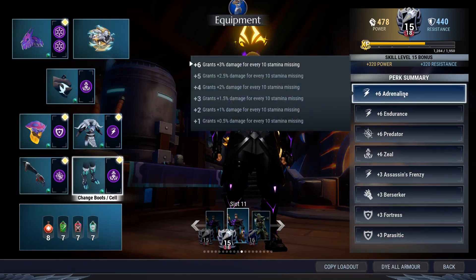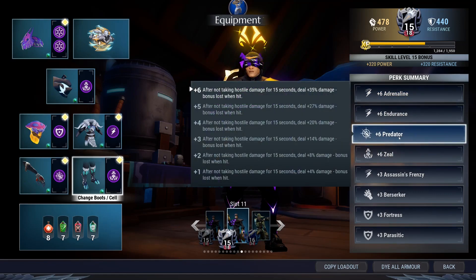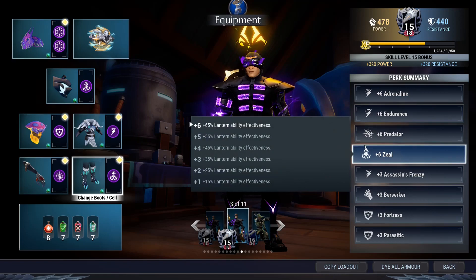Overall, what does this build give you? Let me go through the perks. Plus six Adrenaline — using the Aether Strikers and dodging around, if you're using it properly you should be able to sap your own stamina, so you'll remain quite low. Adrenaline and Endurance are a perfect combo; at maximum you can get about 63 extra damage. Predator: 35% baseline damage as long as you don't take a hit. Combined with Fortress and Zeal via Skarn's Defiance to keep yourself alive, this is pretty swanky.